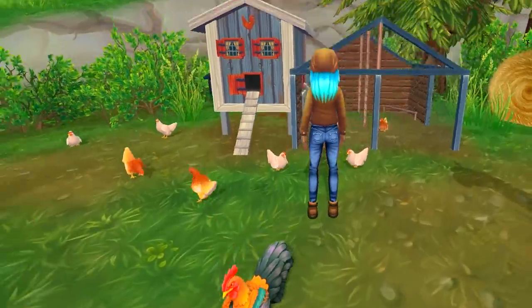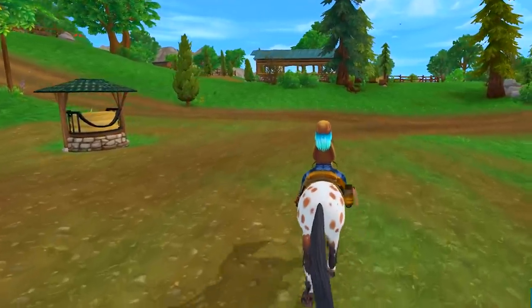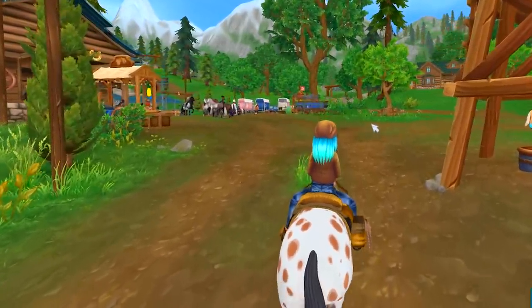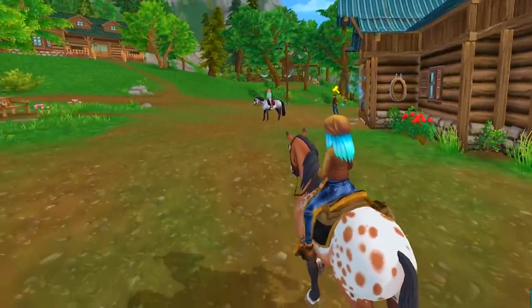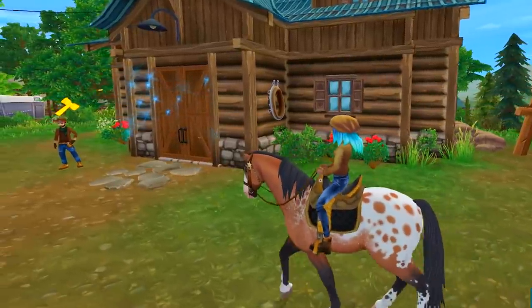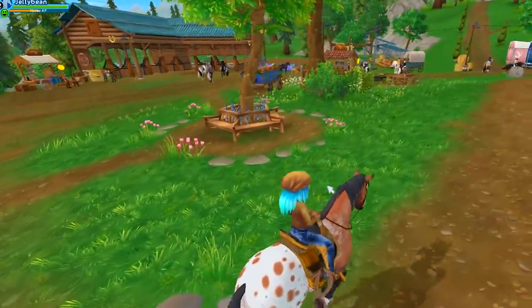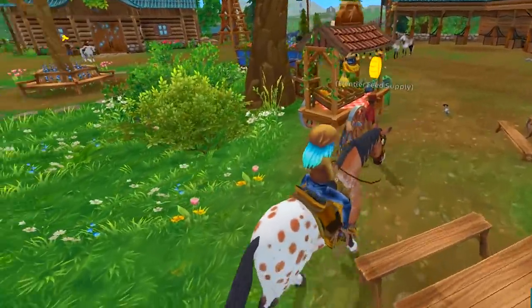We've got a little happy chicken coop over here. Come on, Jellybean, let's check out more of the ranch and just follow the pathways to see where they lead. It is very busy today! How exciting — they added in a brand new home stable here, so you could actually make this your stable if you'd like. You can hang here, talk to John, and there are some benches to sit and relax.